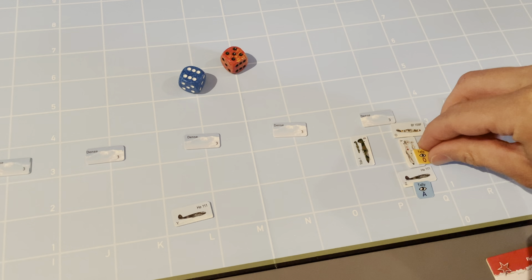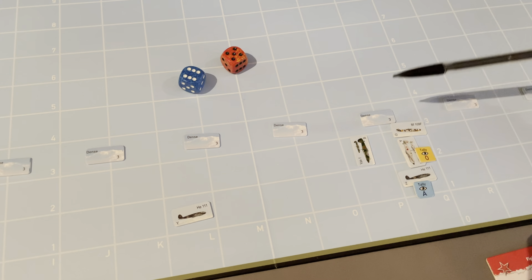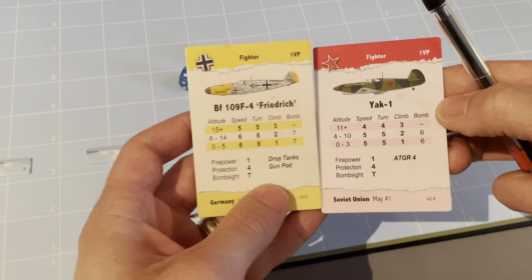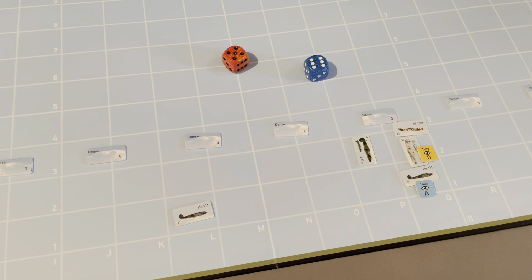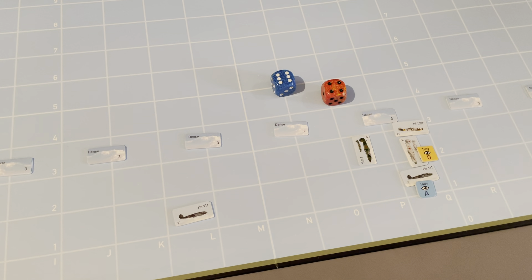Once the escort tallies an enemy, his tasking switches from escort to sweep. He can reform as escort later, but right now he's on sweep. The Soviet cannot enter the bomber square; instead the escort moves directly to the Soviet's position as his second movement — escorts get this special second move when reacting. The escort moves to intercept the Soviet. Meanwhile Squadron B, without a tally, moves to its vector and faces downward to give a forward view below him.